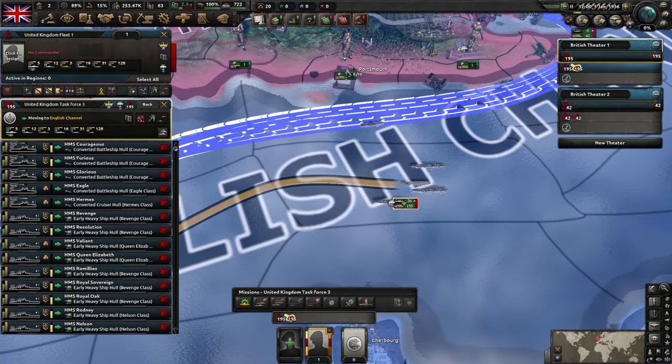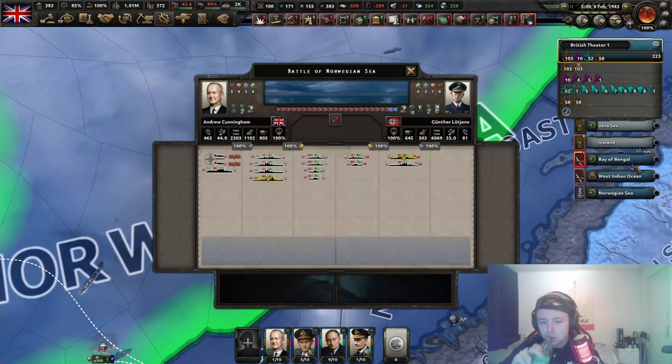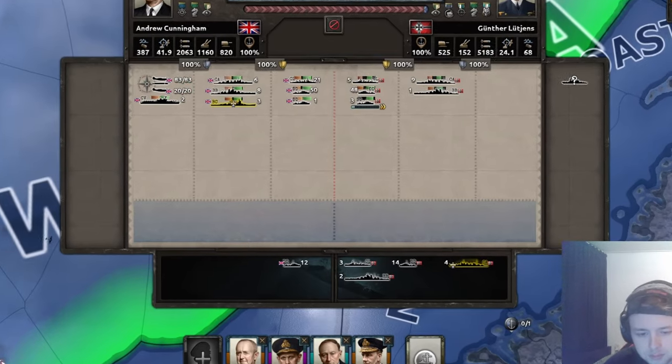Most nations that start with a pre-existing navy usually have a lot of destroyers already deployed, but may not have the best templates. You will find that oftentimes destroyers are one of the few ships you actually want to build, because you are bound to lose a lot of them in combat.